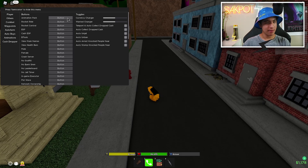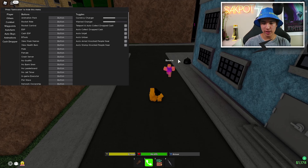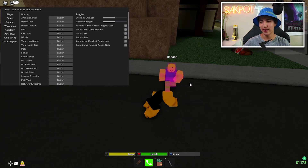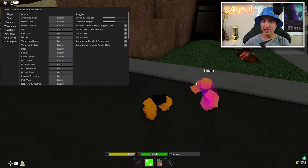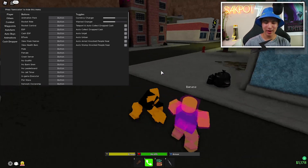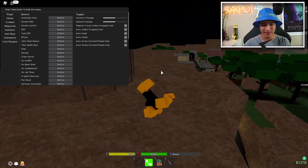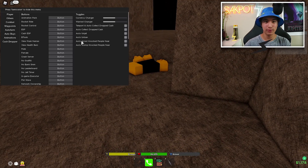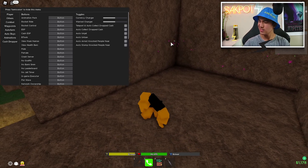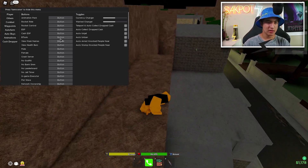Moving on to the others tab: we've got animation packs, rocket ride, control, and ESP — pretty cool, you can see where everyone is. We also have cash ESP, which marks all the cash on the map. You can see the little markers even for tiny amounts of cash scattered around.